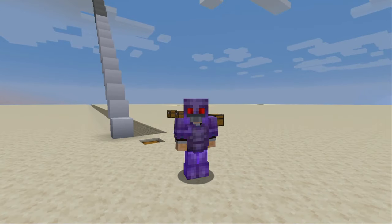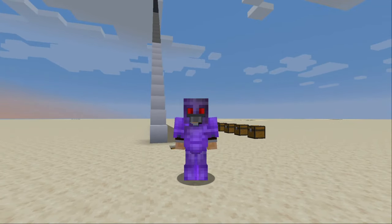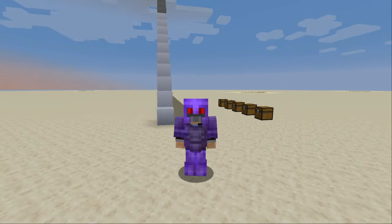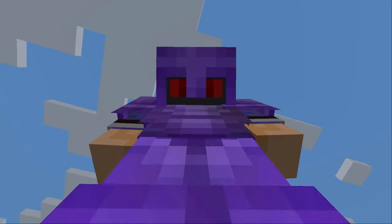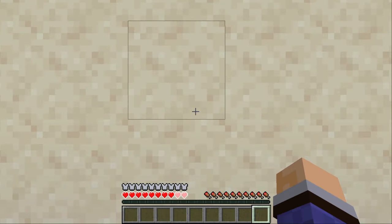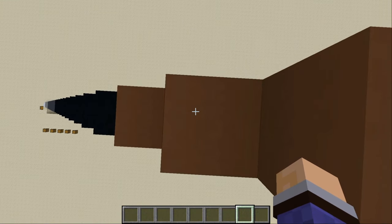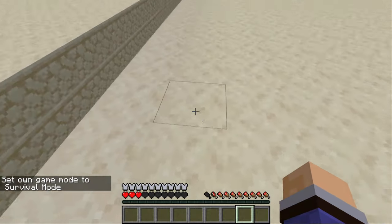Bearing in mind that armor on its own does absolutely nothing, I think it's fair to assume that feather falling 4 with a full set of netherite armor would also be 42 blocks. So we're going to skip ahead and do complete protection 4 but no feather falling and see how much this saves us. I'd imagine it's going to be less. Let's try 24 first — that's a pretty good result. It seemed to go a lot better than with just the leather boots and feather falling 4, so I'm inclined to say that 42 should also be survivable with just protection 4. Protection 4 is amazing.